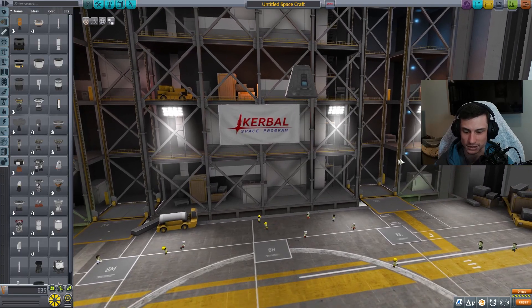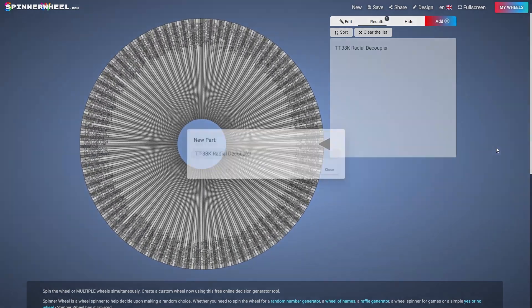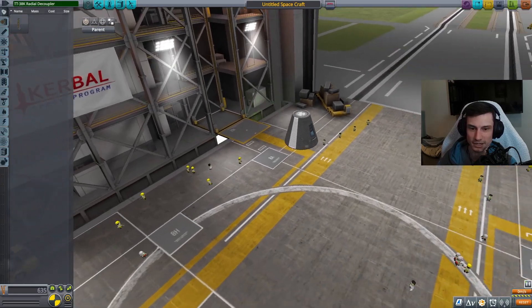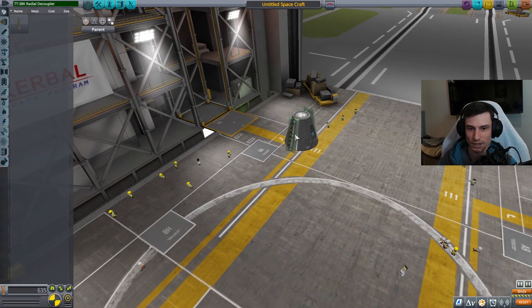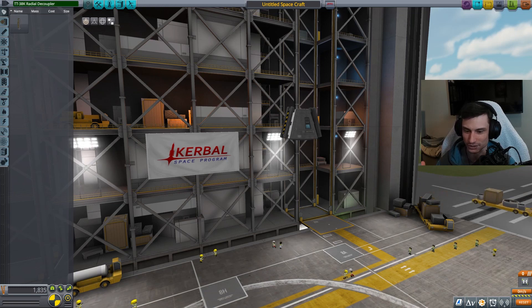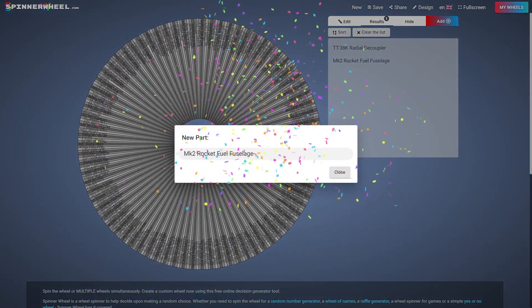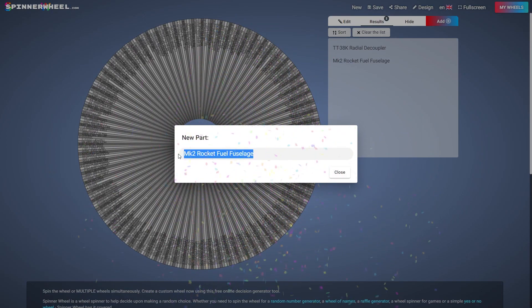Let's get started, let's test this out. Spin the wheel, what do we got? TT-38K Radial Decoupler - fantastic, wow. We need a rocket, we need a way to get ourselves off the planet. So we're gonna roll until we get those things, obviously. But look at that, we got rocket fuel right away. That's awesome.